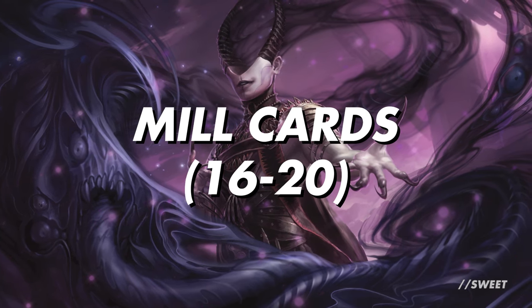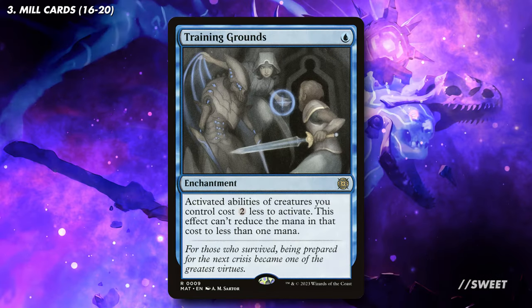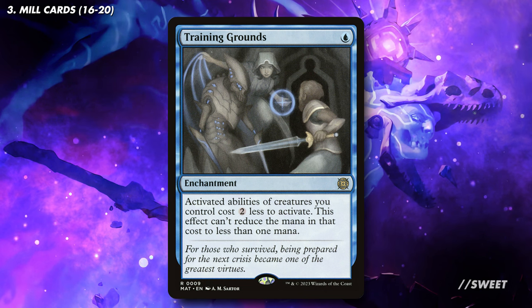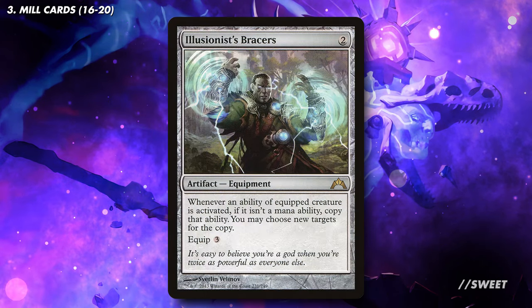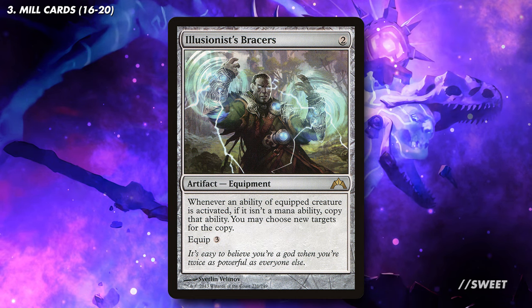These are spells that will specifically help us put a bunch of cards into ours and our opponents' graveyards. First up on the list is Training Grounds — while not actually a mill spell itself, it does reduce the cost of the activated ability of our commander, meaning we can use it to discard and mill someone all the easier. You then have Illusionist's Bracers, which if we stick on our commander, will let us do the ability twice for each time we activate it.